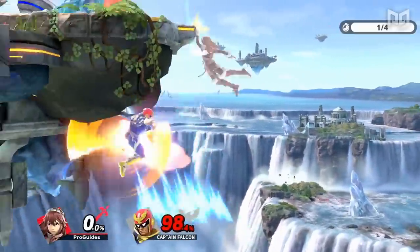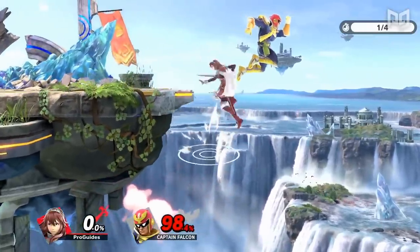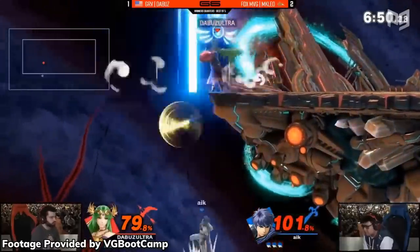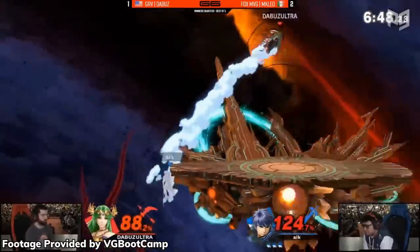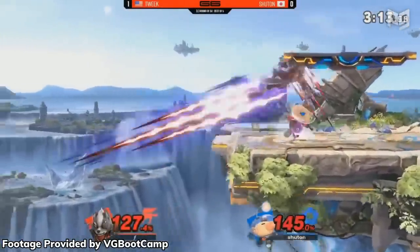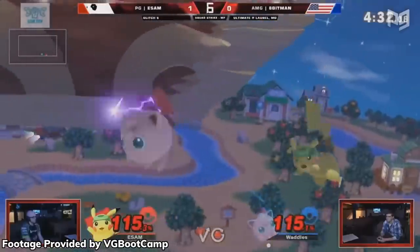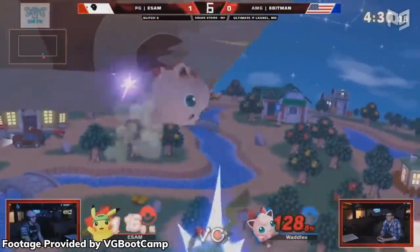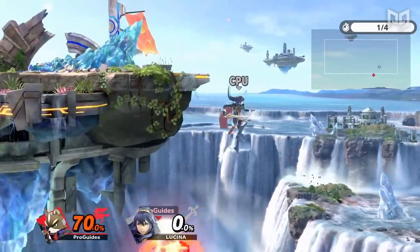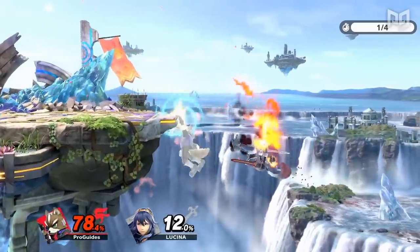Keen opponents may also look to punish tech wall jumps. Teching the stage in reaction to a stage spike may seem pretty impossible, but with proper anticipation it becomes pretty easy — you'll most likely only miss a tech if you weren't expecting to need to. Whenever you're off stage, try to be aware of any possible stage spike opportunities your opponent has. Also, unless your recovery move is affected by a shield input, you can press shield during your recovery special as you pass the stage to automatically tech if you get stage spiked.